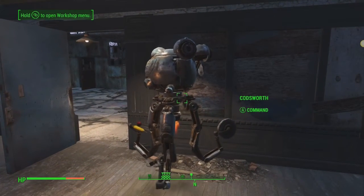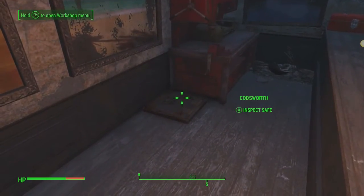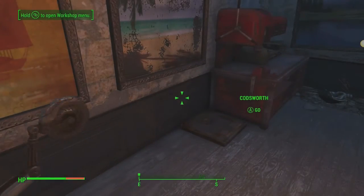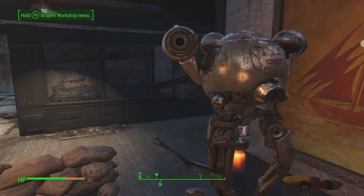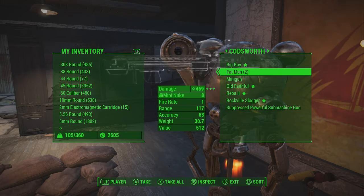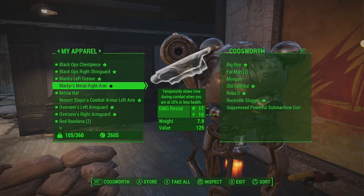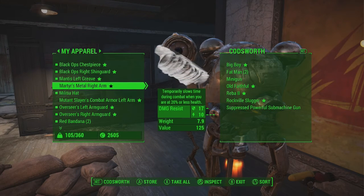Here's the trick: we're going to tell Codsworth to do something — we want him to inspect that safe. He will go in and inspect that safe and he will literally take as much stuff as he can carry. If we look now, you can see that he went and picked up the heaviest stuff that was in there and essentially he is packed. Let's see if we can give him this martyr's metal right arm — Codsworth cannot carry any more. He is full.